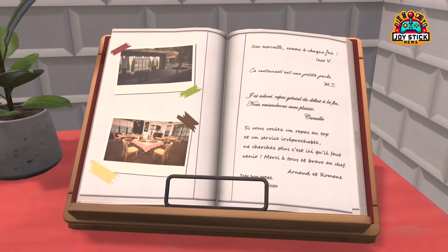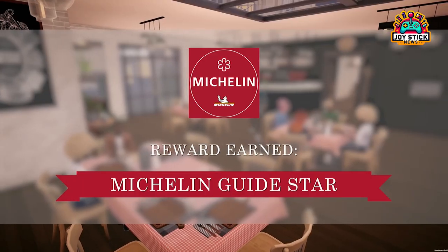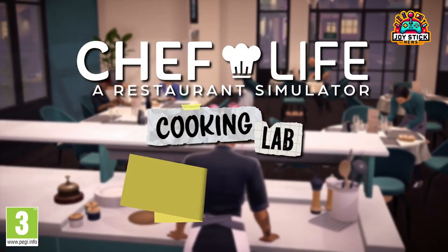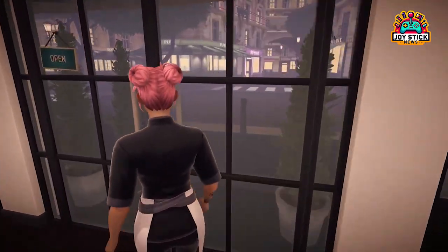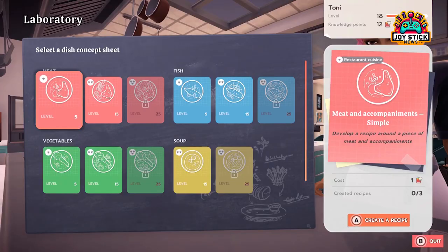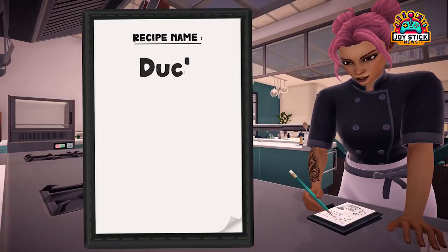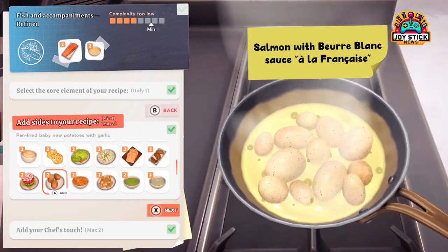Imagine crafting a dish that becomes a sensation among the virtual foodies — a recipe that sets forums abuzz and inspires other players. Your virtual kitchen could be the birthplace of the next iconic dish, celebrated not just in-game, but in the community that surrounds it. It's more than just combining ingredients; it's about storytelling through flavors, creating a narrative on a plate that captivates and delights. Each dish you design can be a signature masterpiece, a testament to your culinary vision. Here, every sauce, every spice, and every garnish is a brush stroke on your edible canvas, allowing you to express your culinary creativity in its purest form.